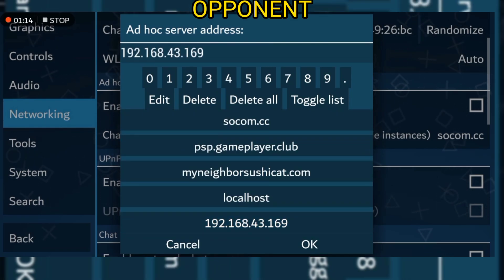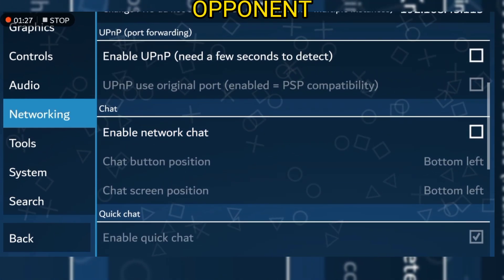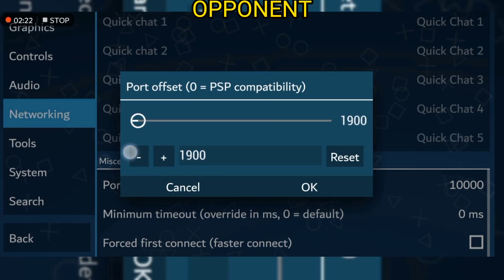As you can see now, the IP address is the same — so just use it like that. Go to port offset, and set the compatibility to one thousand. Yes, you must set it to one thousand.